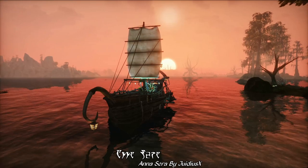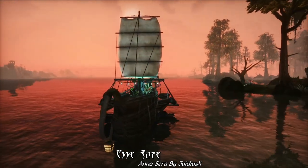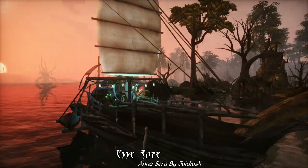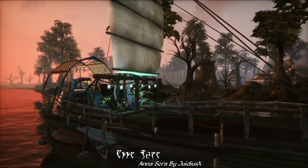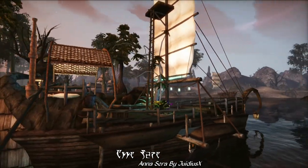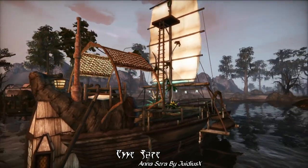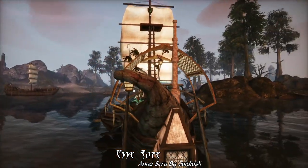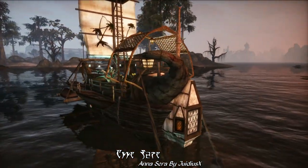Do you like really cozy and atmospheric houseboats? Well, today is your lucky day because we're taking a look at what is quite possibly just the most stunning and beautiful-looking houseboat mod from Morrowind. Today's mod of the day is Anasera by Judicious X, and as you can see here, it adds a new houseboat to the harbor in Cedanine.